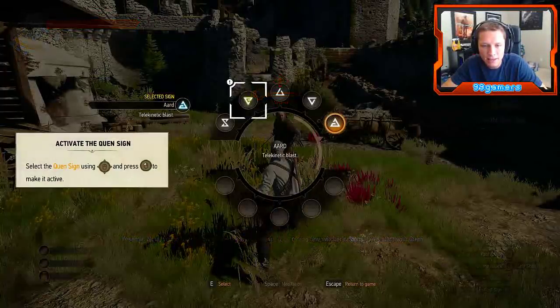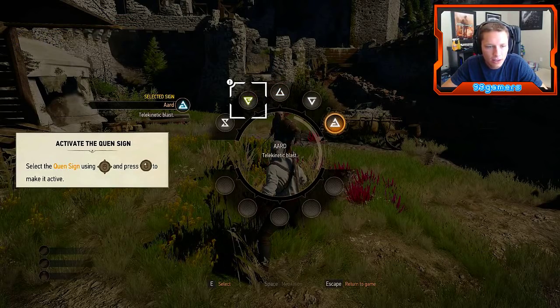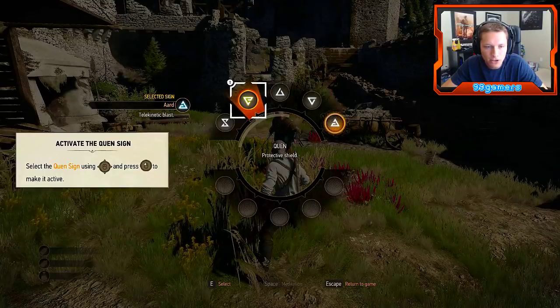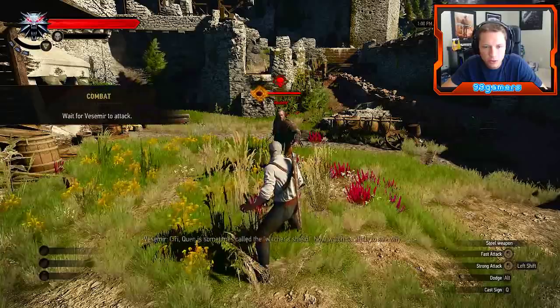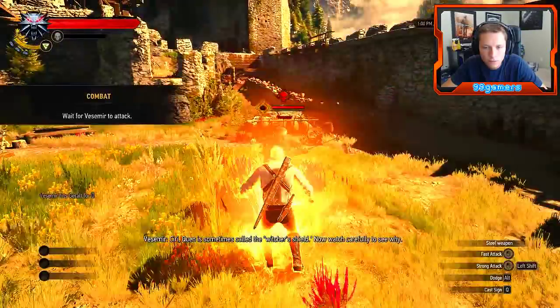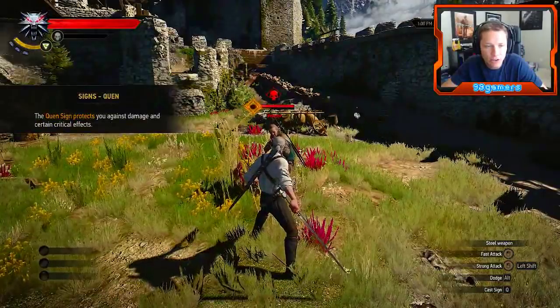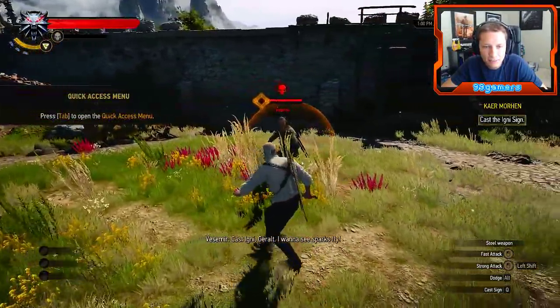Let's open the quick access menu. Activate the Quen sign. Select the Quen sign and press that — whatever Quen is. It's a protective shield. Cast by pressing Q. Quen is sometimes called the witch's shield. Now watch carefully to see why. Wow! The Quen sign protects against damage and certain critical effects. Nice! That's pretty cool.